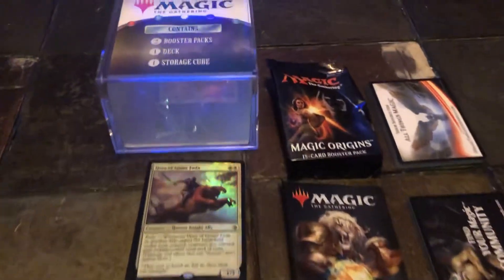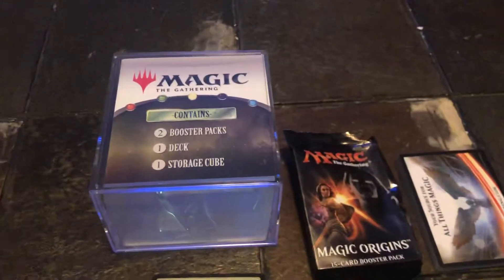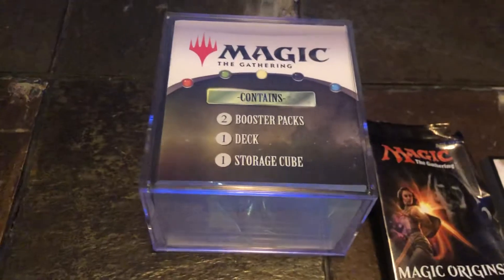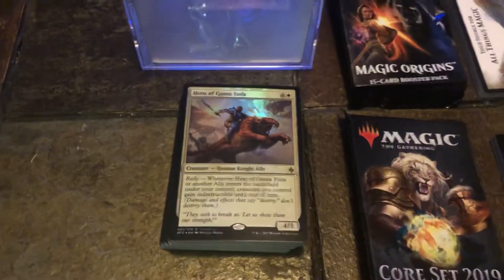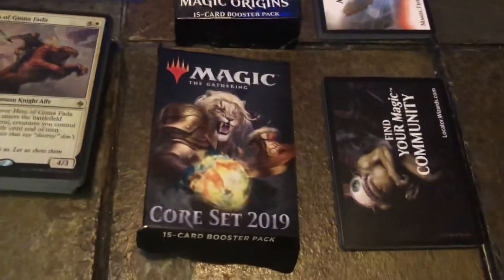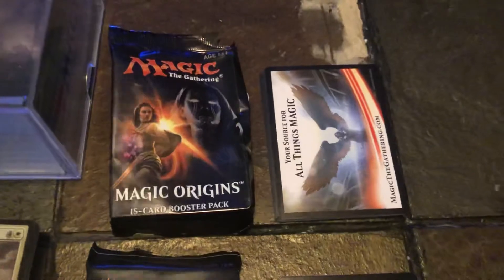All right, Magic players, here we go! For our twenty dollar challenge for Magic, we bought a Walmart cube. This comes with two booster packs, one deck, and one storage cube. Our two booster packs are a Core Set 2019 15-card booster pack and a Magic Origins 15-card booster pack.